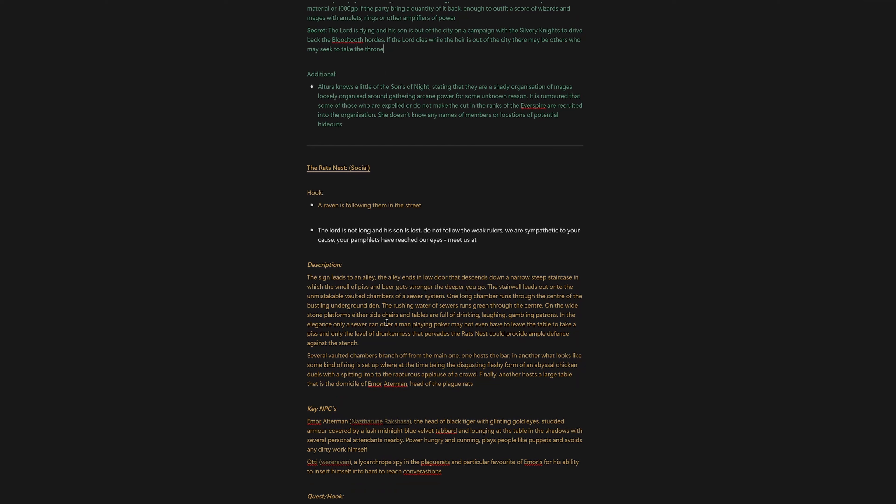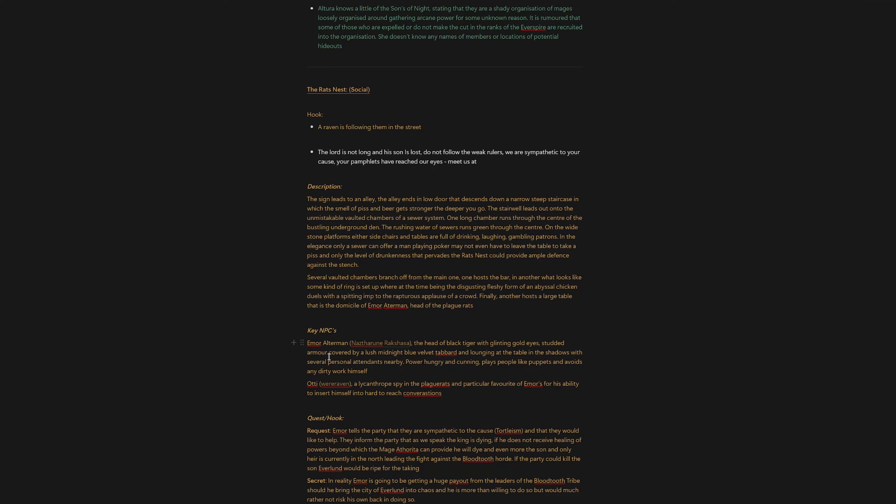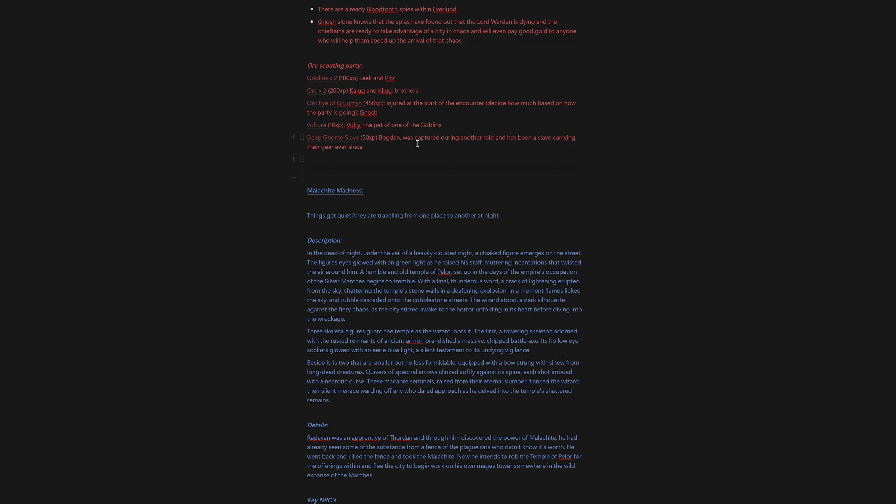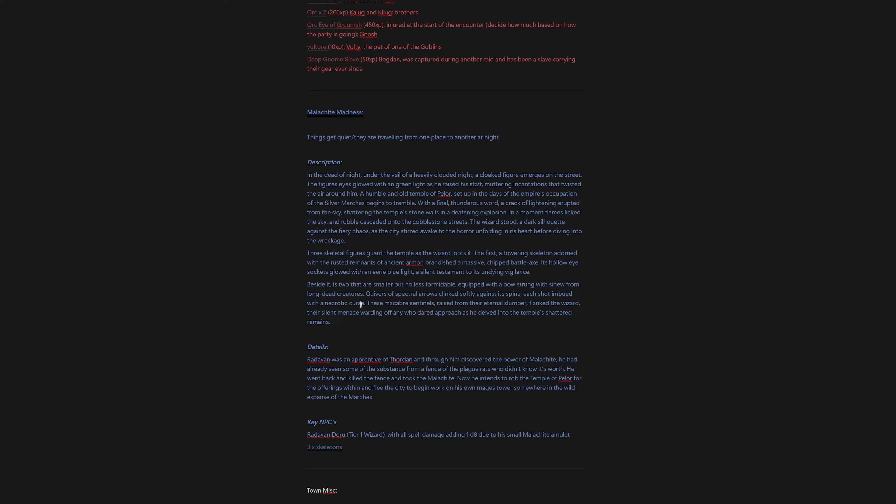I had a few other encounters that could have happened within the city. I thought the Rat's Nest would be a really interesting one — getting into the more underworld elements of Everland. I really want to come back to this one because the NPC Emor Ultiman was a really cool character. I found this very interesting race, the Naztharun Rakshasa — they have the head of a black big cat and blinking gold eyes. I thought they'd make a really interesting leader of a criminal underworld. I also had a city event in which a temple or location within the city is blown up by a rogue Malachite-wielding mage.